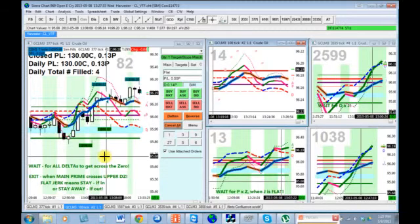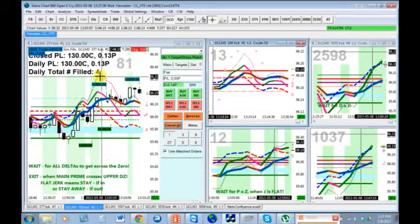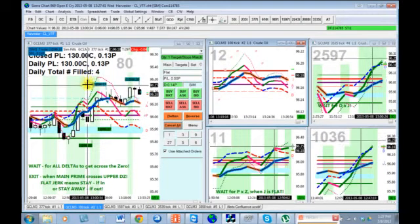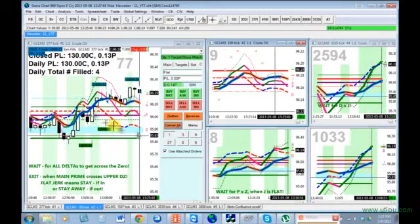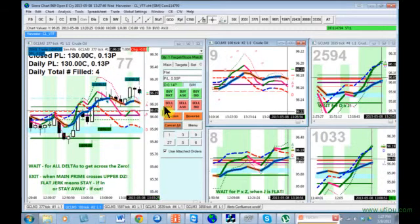I need to go do something else. So in four fills, 14 ticks — 13 ticks after commissions have been taken out. Four fills, 13 ticks profit.